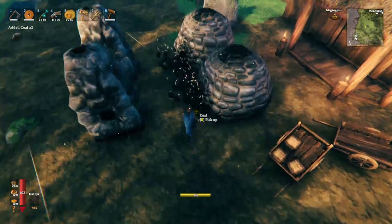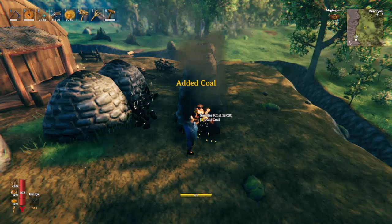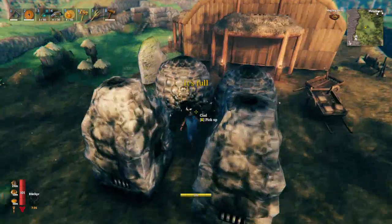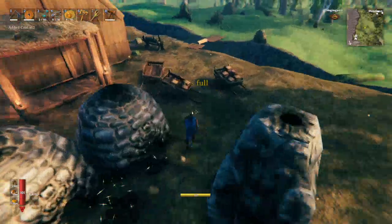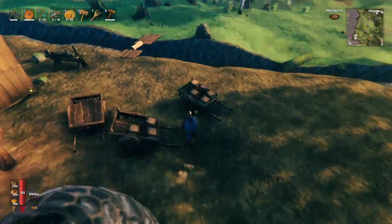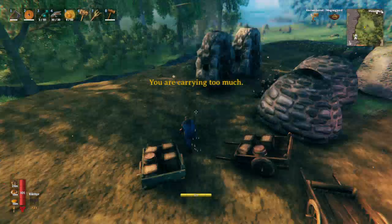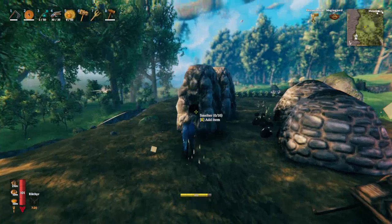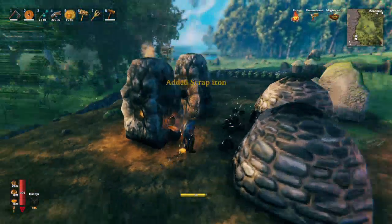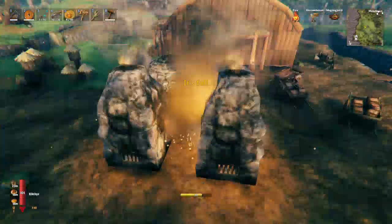Okay so we've got all this nice coal that I've smelted. I'm also carrying some on me. I'm actually ahead in regards to that. Let's grab this and start smelting. I need to get some stone before I can put the next smelter down, which I'm going to do now.